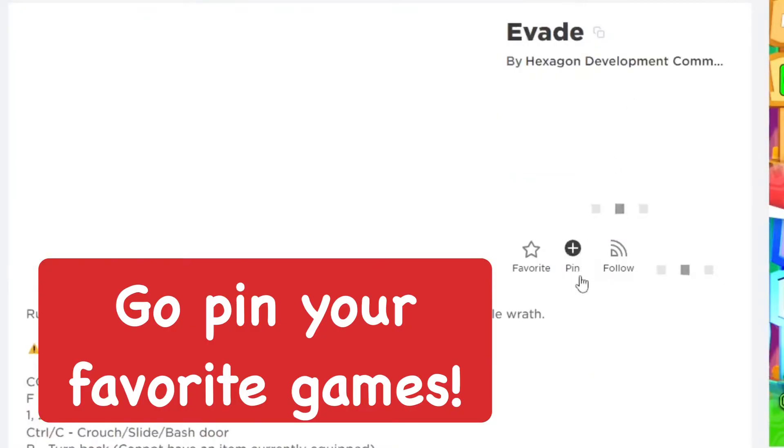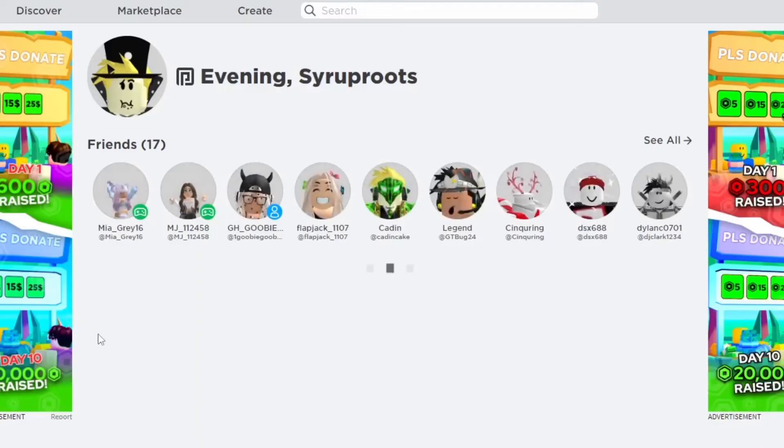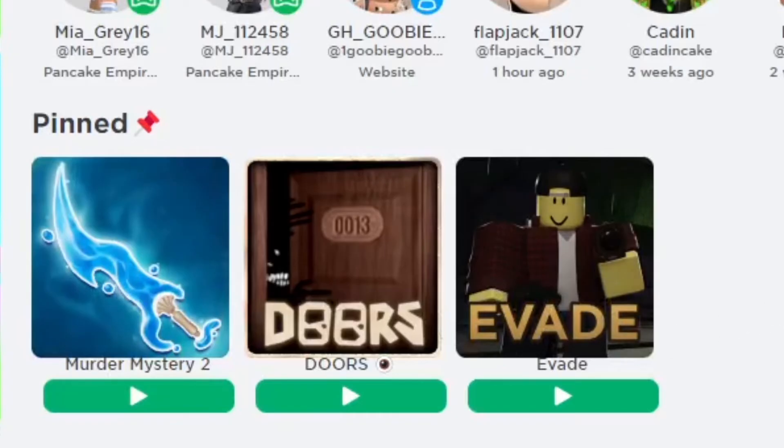Now I'm going to pin a couple more games — Doors and Evade — because I really love playing these. Sometimes you just get lost when you're playing a lot of different games, and your favorites — the ones you play a lot — you want to make sure you can easily get to them. And here they are: Murder Mystery 2, Doors, and Evade, all pinned on the home page.